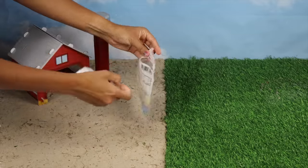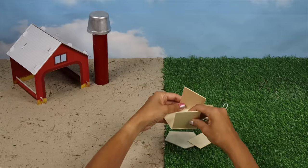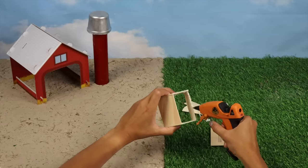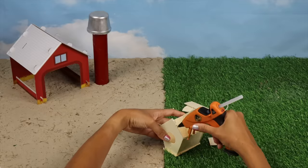Let's build a windmill using a wooden birdhouse and hot glue gun. Don't forget to ask an adult for help when using the hot glue gun. Let's connect the walls, the base and the roof.